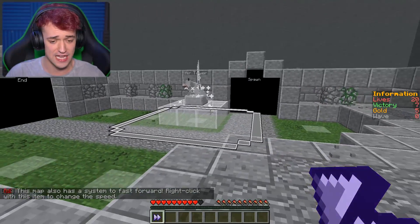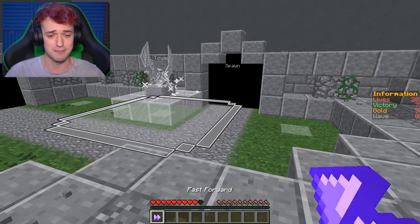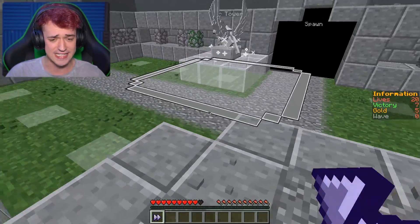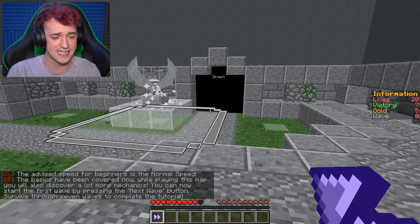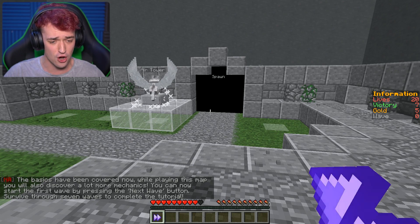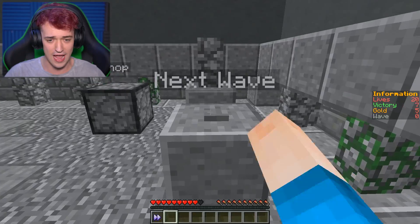This map also has a system to fast forward — right-click with this item to change the speed. The advised speed for beginners is normal speed. The basics can be discovered now. While playing, you will discover a lot more mechanics. You can start the first map by pressing the next wave button. Next wave, go!